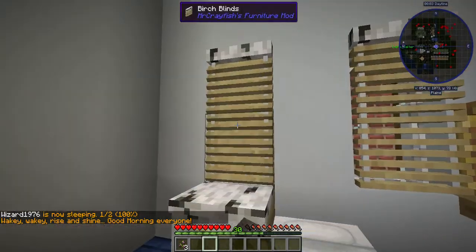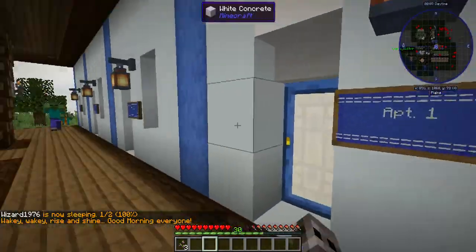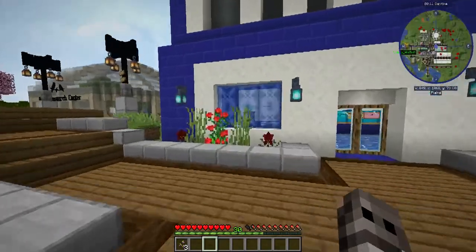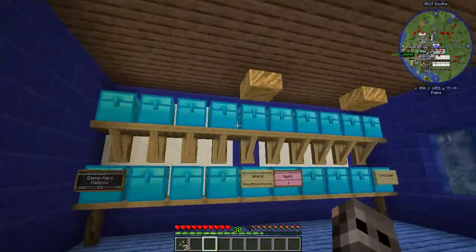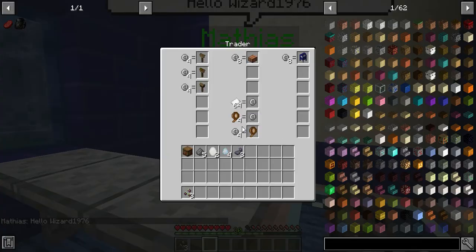These shutters are very cool — they actually function. Spawn is still kind of dangerous so we'll get away from that. And this is the post office, with a working shop as well. You can buy and sell different things in here.